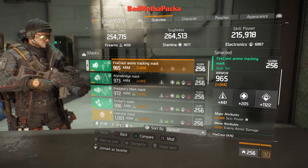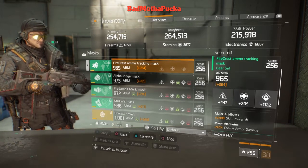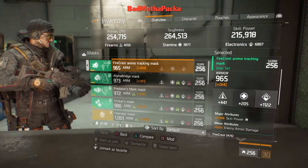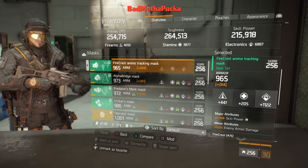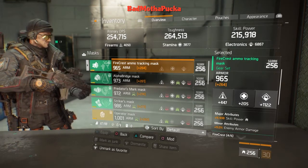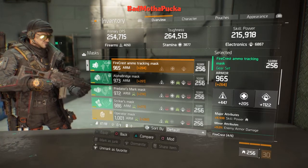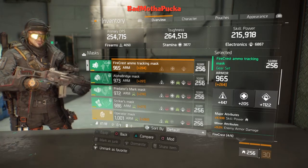My mask is doing skill power. I could go higher on my electronics roll but this was the stuff I had in my stash box — I just wanted to see if I could make another build with what I have, and yes I did. Electronics roll could go higher. I like the base armor at 965, that's good. Skill power is pretty much max — I think 10,008 is the max.